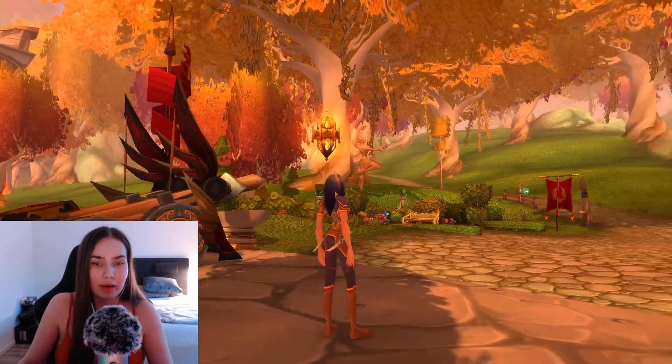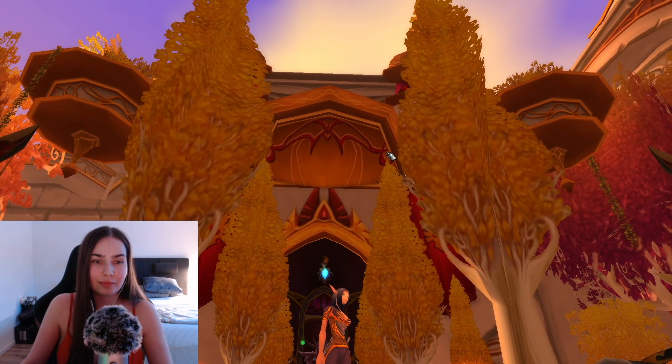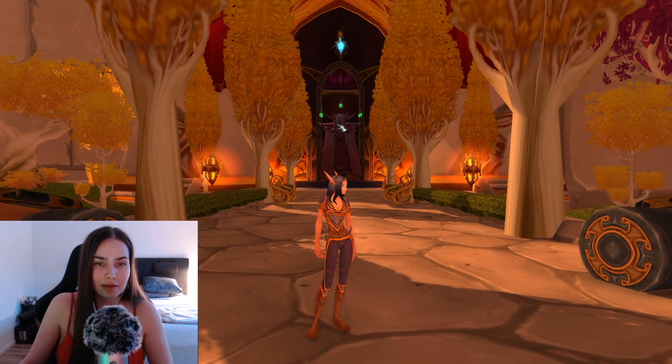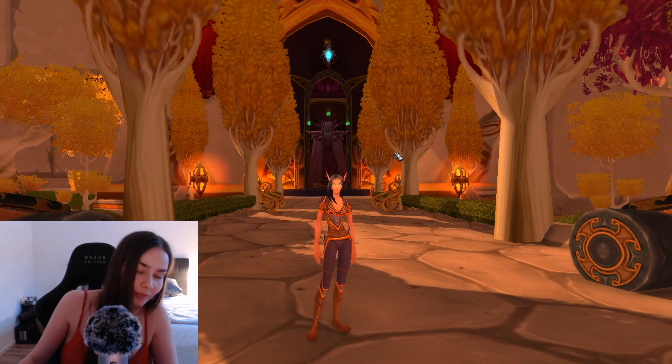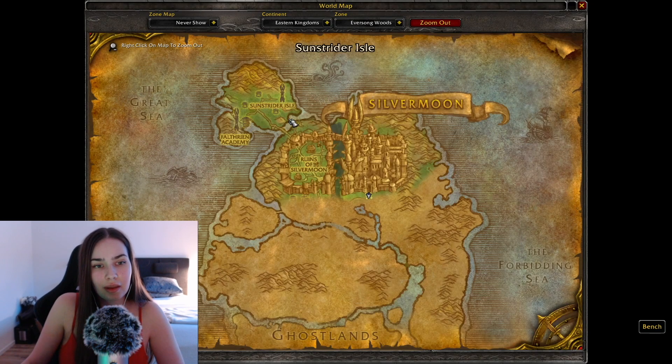I placed my Blood Elf at the entrance of Silvermoon City. This is one of the capitals that you cannot fly in — it's the Exodar and Silvermoon City. Here is Silvermoon City in Eversong Woods. Here is the Blood Elven starting zone of Sunstrider Isle, and I came all the way through the Ruins of Silvermoon. Here is the city and the Dead Scar in between, where the Scourge came through the land.